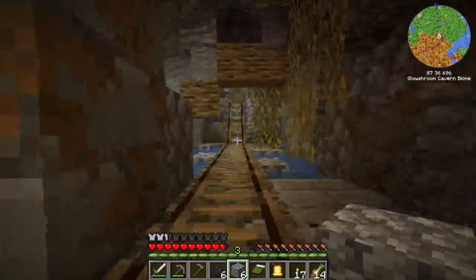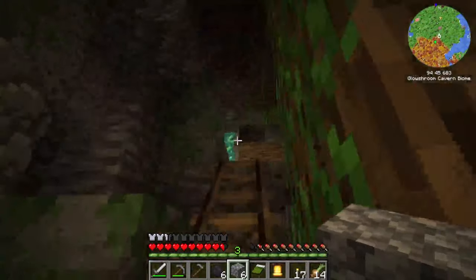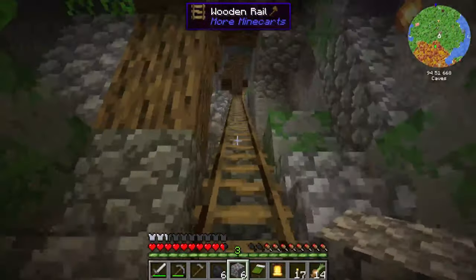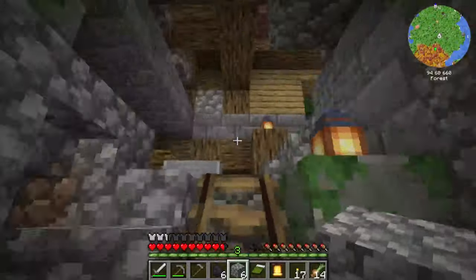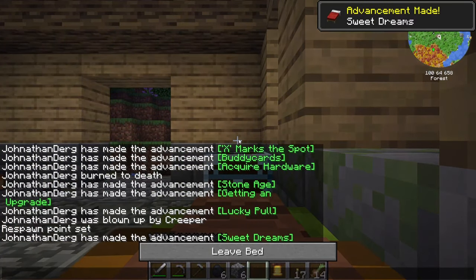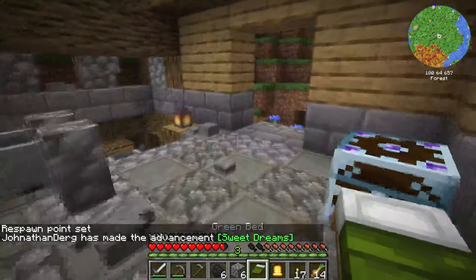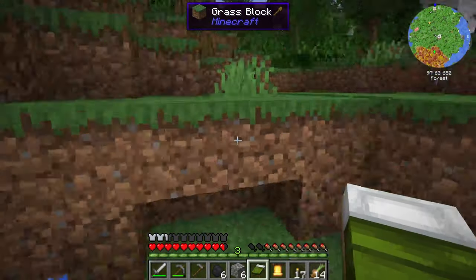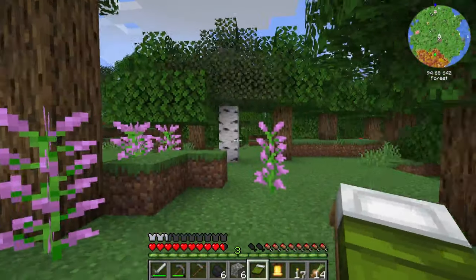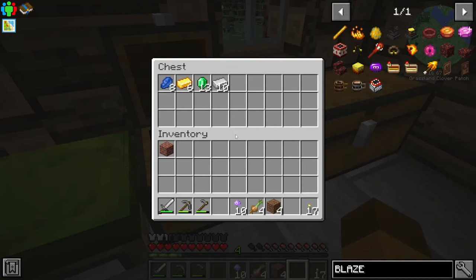Yeah, spider spawner - that might come in handy really soon actually. That also gives this area kind of a use, you know. Having a mineshaft is a nice lootable location. I should sleep now - three dreams for the first time. Let's get back to my starter area - you'll just see a jump cut, I need to walk for a little bit.